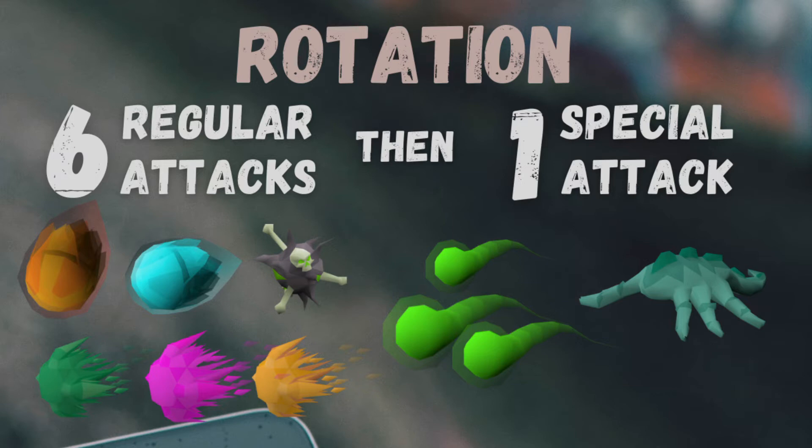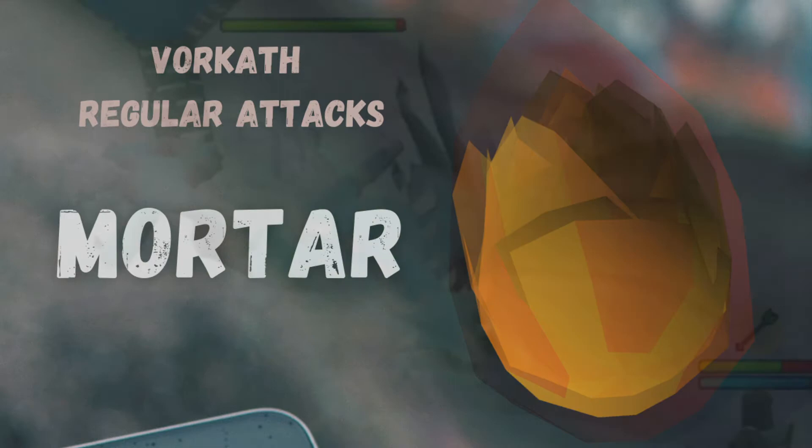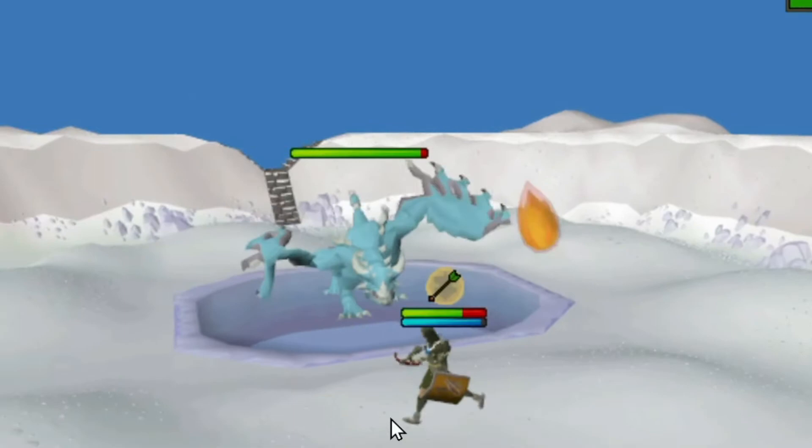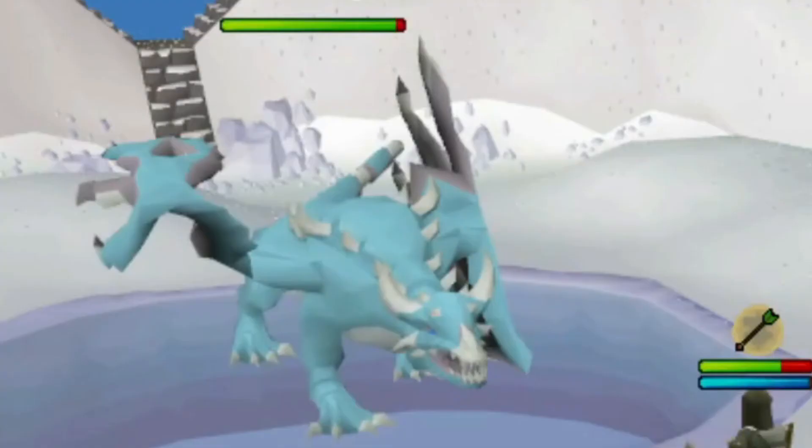We'll start with Mortar, the one-shot attack mentioned earlier. You'll have Walk enabled for this, so it's advisable to use Control-Click to run. This will allow you to get out of the way of the Mortar attack.